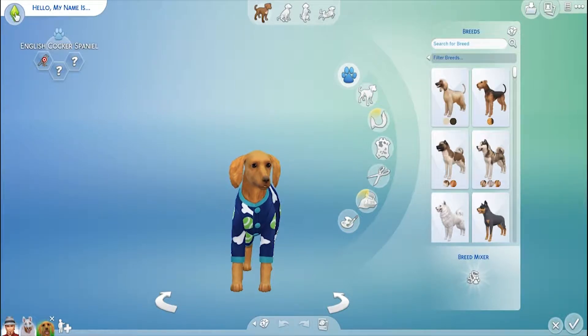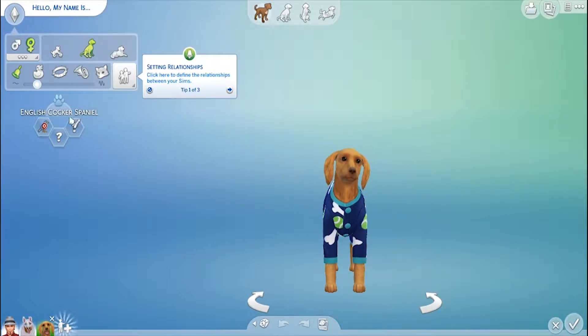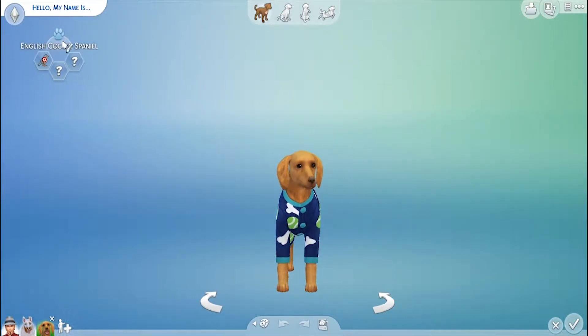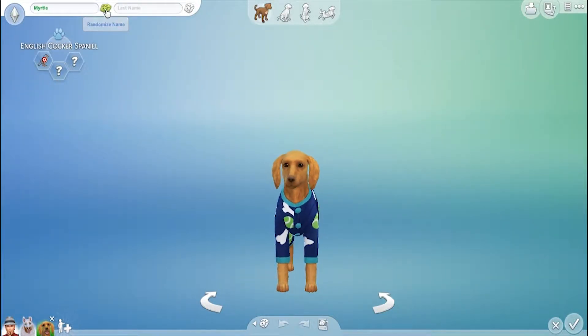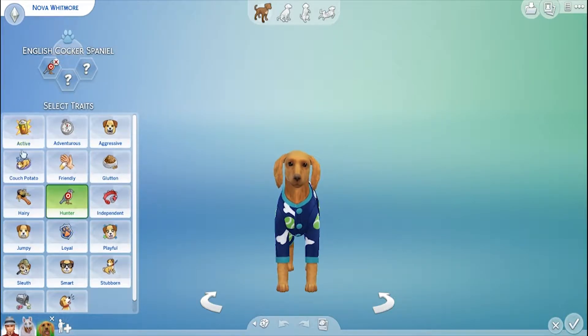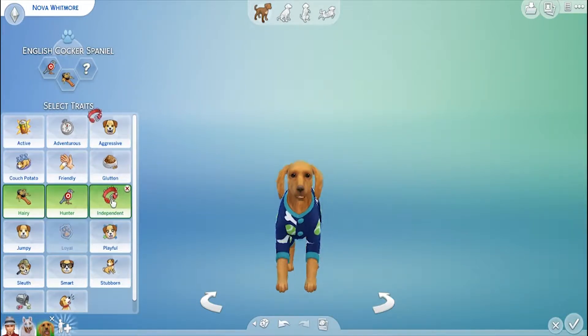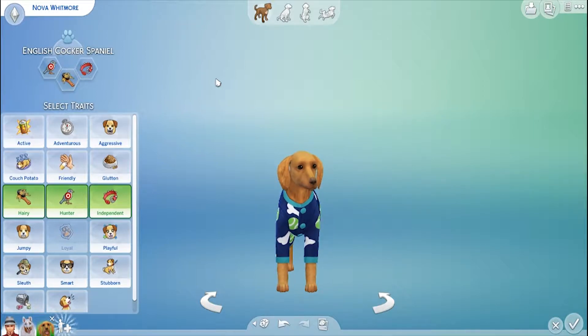This one is going to be a female. I'm going to randomize her name — Nova. Nova Whitmore. You sound like a very preppy dog! For traits: hunter is already selected so I'll leave that. Independent. Both these dogs are independent.